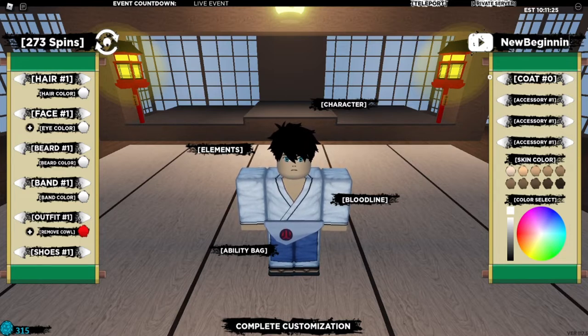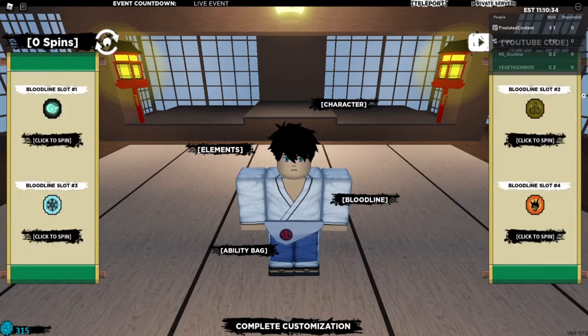So let's start with this new code: 'beacon inks' with an exclamation mark, and that gives you 200 spins, which is great. And then this one: '2 years dev' with an exclamation mark, that gives you 100 spins.